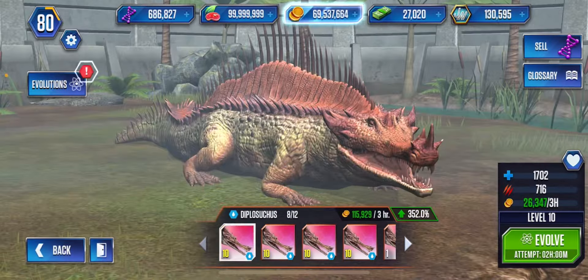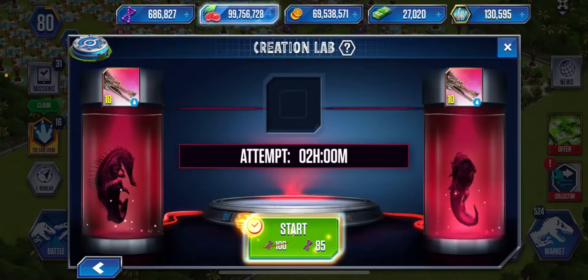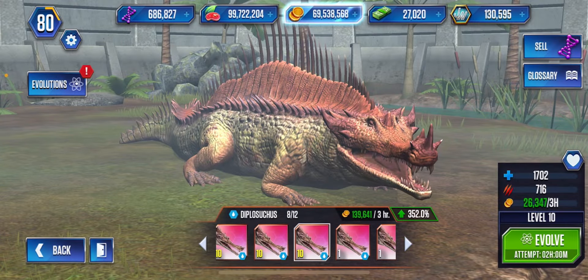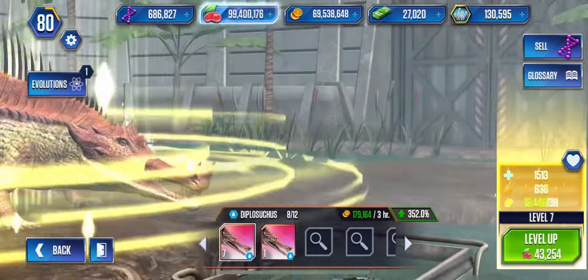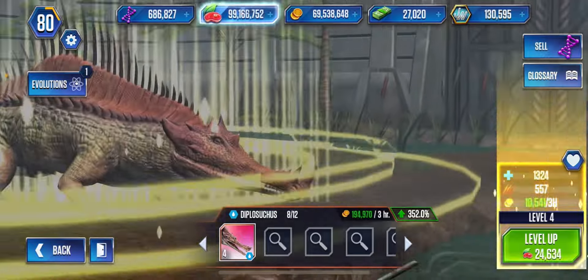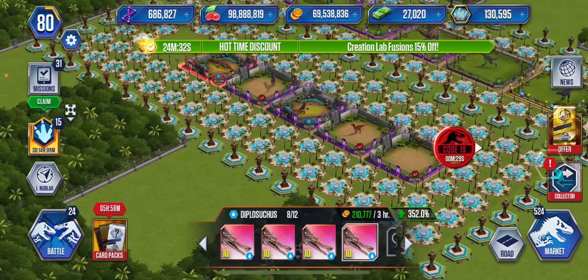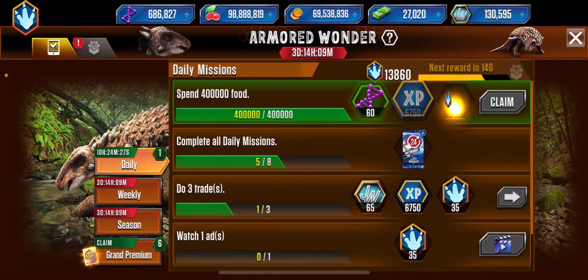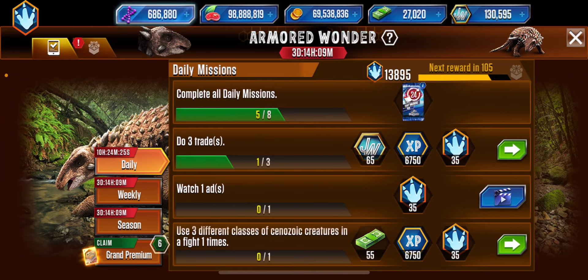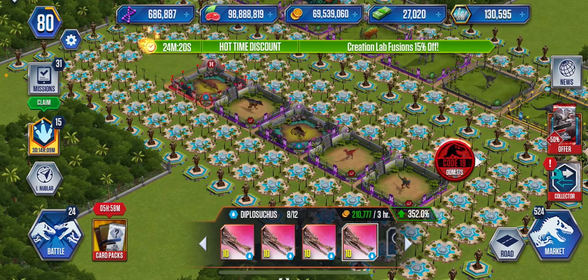Either way, even if we change our mind in the future, we can go in and level up these Diplosuchuses - eight Diplosuchuses will be fantastic either way. So we'll take it as a win and hopefully the coin production is going up. It's actually not - Diplosuchus has a surprisingly low coin production: 210,000 every three hours with like a 352% bonus, nowhere near as good as what I think was nearly half a million coins. So like nearly double or even triple that amount - so not the best.